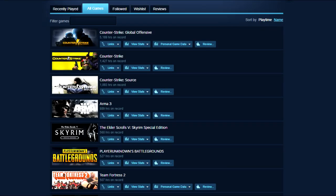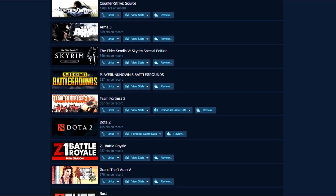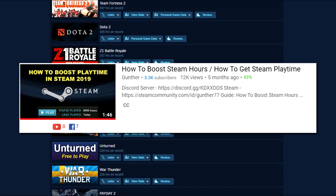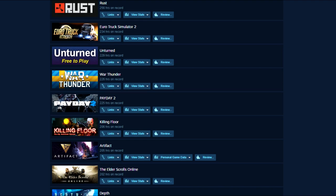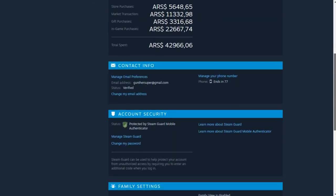One of the important factors: you need to play a lot of time not only in CSGO, but also in other games. To do this, you can use programs for increasing game time. I will leave all the useful information in the description. Be sure to attach a phone number to your account and enable Steam Guard.